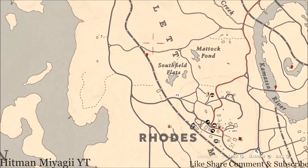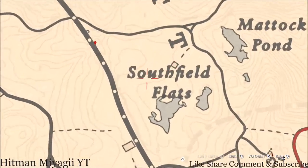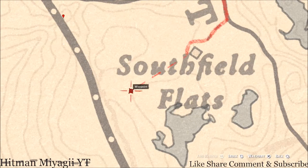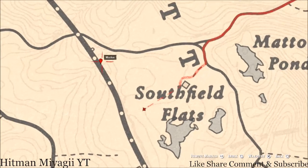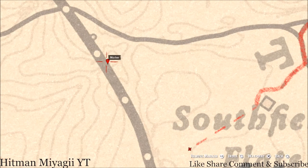Before we get to our last marker, right here there's a lost jury — directly in front of the scarecrow. Pull out your metal detector and that's what you will dig up: a random lost jury.